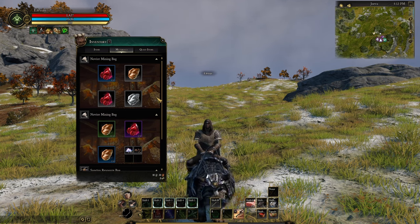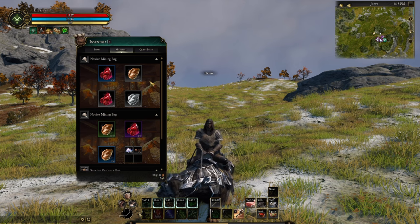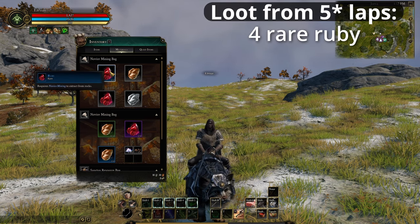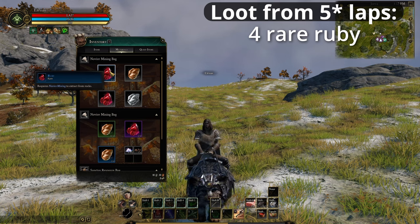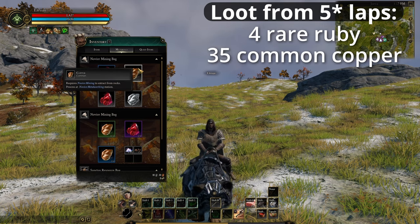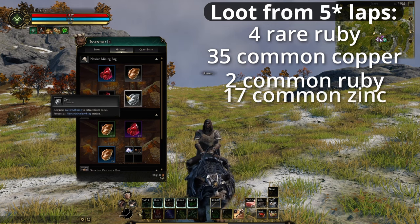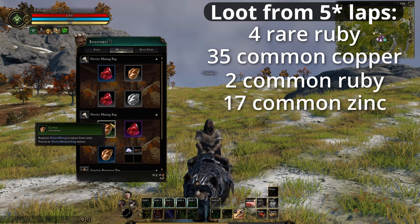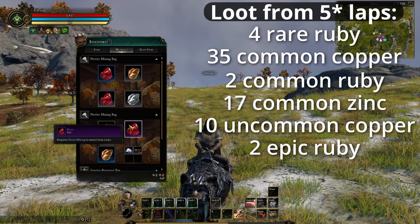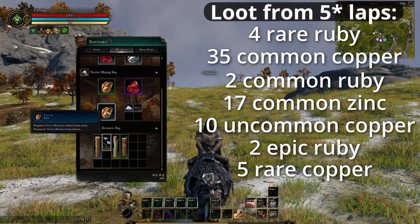On the second run I got no rubies, just about nothing — I think I got two zinc. On the third time around I got about 25 copper. So from four goes around my route to the Church of the Seven Stars: 4 rare ruby, 35 common copper, 2 common ruby, 17 common zinc, 10 uncommon copper, 2 epic ruby — this one was really cool when I found it — 5 common copper, and 5 rare copper.